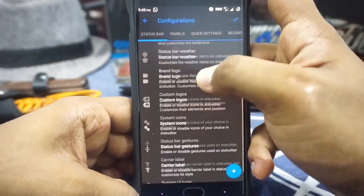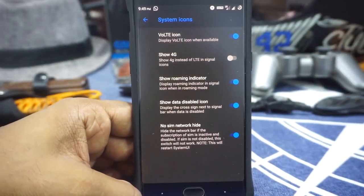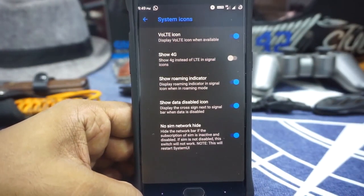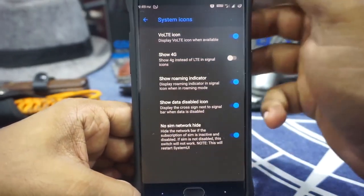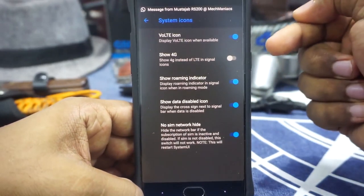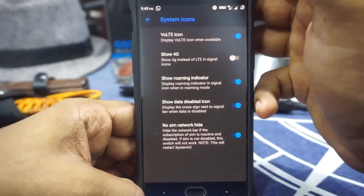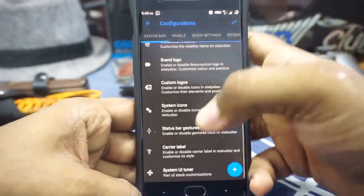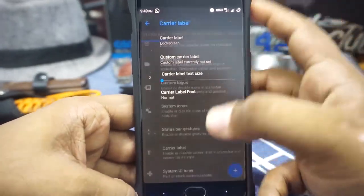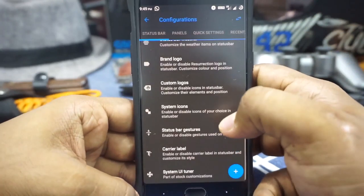Brand logo and custom logo can be enabled. System icons are available — you have to enable the roaming icon manually as by default it's disabled. Something I really like is the 'no SIM network hide' option — if you don't have a SIM inserted in slot 1 or slot 2, it will hide everything from the status bar, which is really cool. Status bar carrier label can be enabled for both slots. A carrier label can be customized and you can customize what all appears in the status bar.